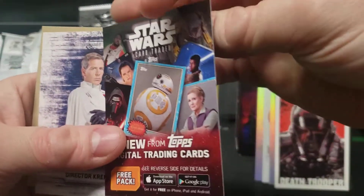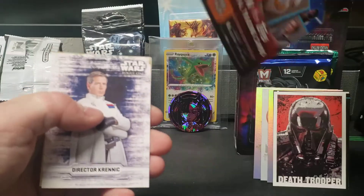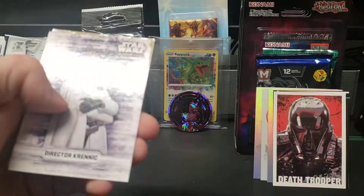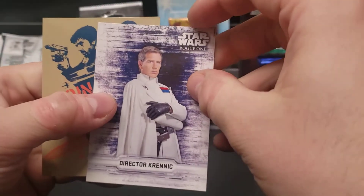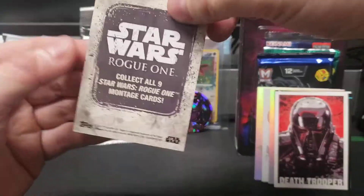Get a free pack — digital cards, steal it as usual if you want. Those are the old school like 1980 style. Director Krennic. Oh, that's a sticker — that's actually a sticker. Join the rebellion. It's pretty cool.